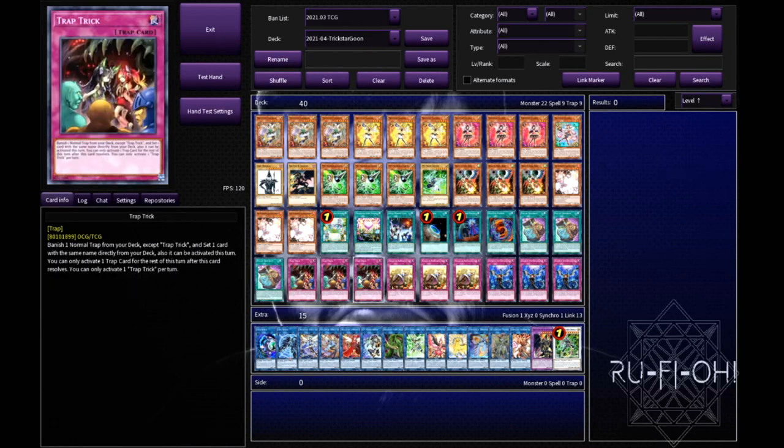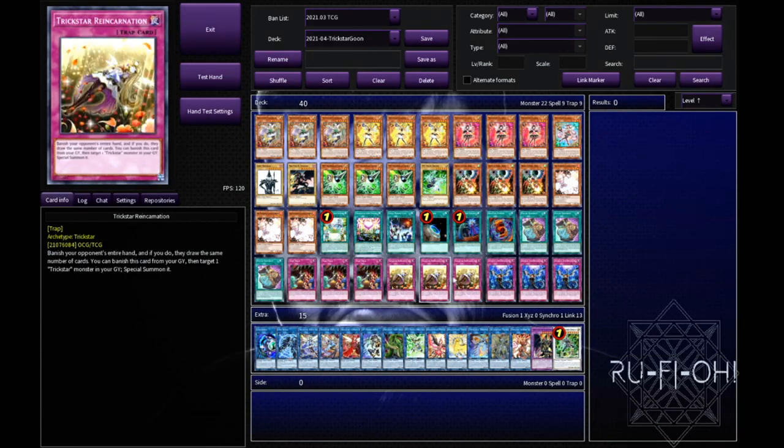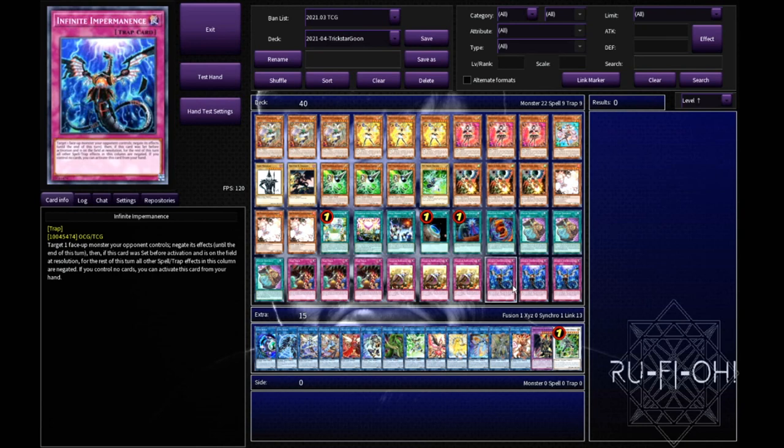We've got triple copies of Trap Trick. We run two other trap cards as targets - Trickstar Reincarnation, which is a compulsory three-of in this deck, and triple copies of Infinite Impermanence. If you don't have Impermanence you can use other hand traps or trap cards so you've got more Trap Trick targets. This is really strong going first or going second - it's good in either case.